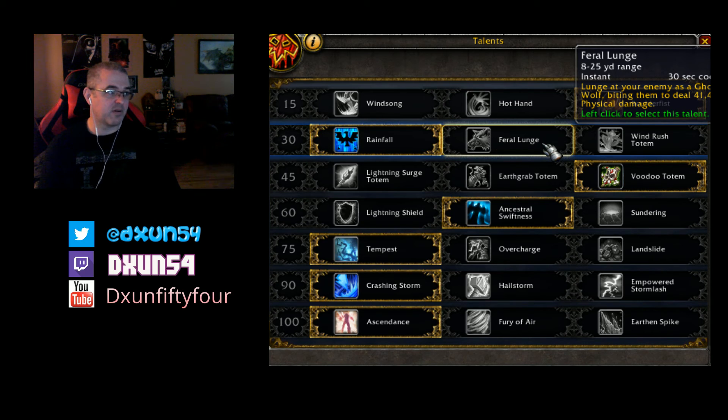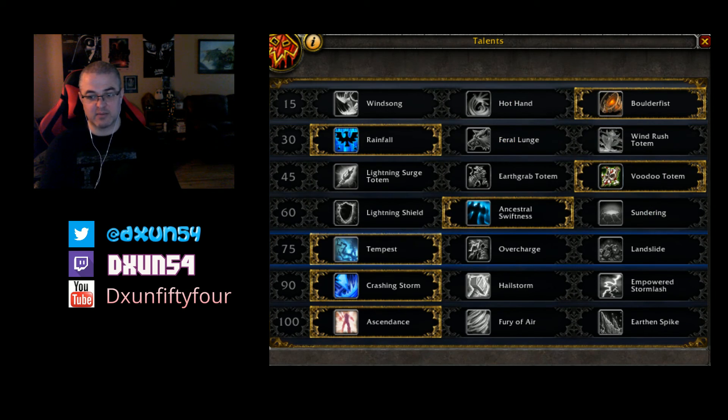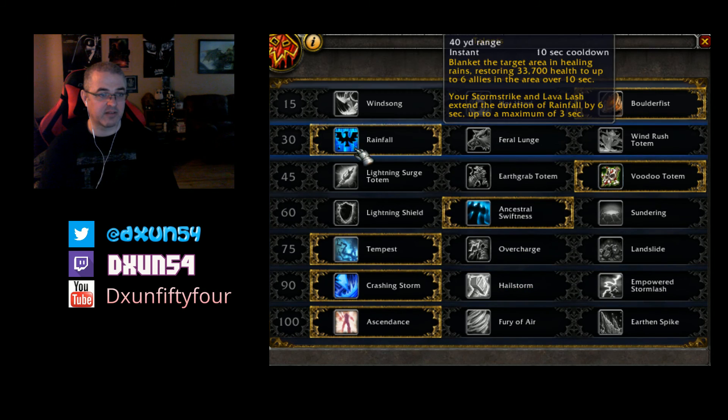So you can either pick Feral Lunge to charge a target, or you can use Rainfall to heal yourself. The thing I didn't like at the beginning is Healing Surge was healing for very little when I first tried it, and I felt like I had to heal 3 to 5 times to top myself off after a fight. Rainfall at least is instant and will heal you a little during combat, so hopefully you don't need to heal at all afterwards. We're going to have to test it more, but you have the choice now, which is nice.